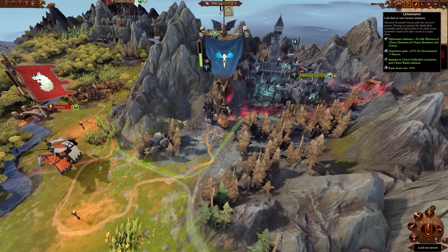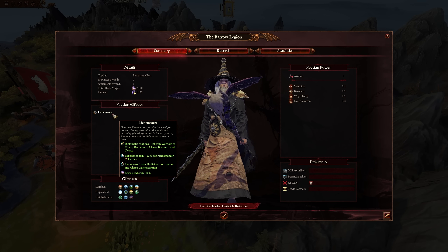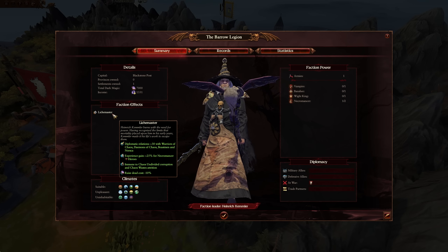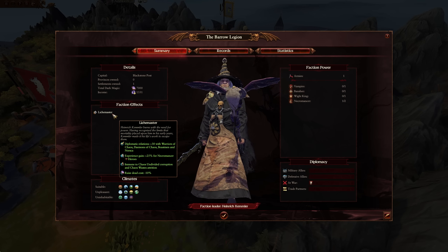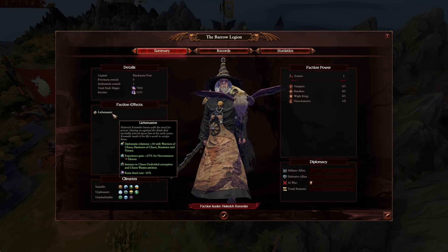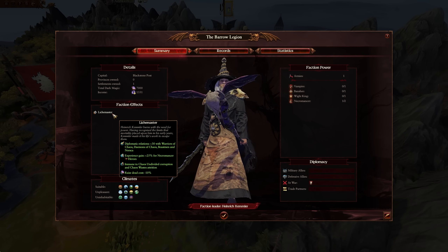Talking about Kemmler, looking at his Lich Master faction effect, he gets diplomatic relations bonuses with Warriors of Chaos, Demons of Chaos, Beastmen, and Norska — not at all a hint to his end times corruption and fall to chaos. He also gets experience gained plus 25% for necromancers, tons of ways to get those necromancers out early, immunity to undivided and chaos waste attrition, as well as a raised dead cost reduction by 10%.